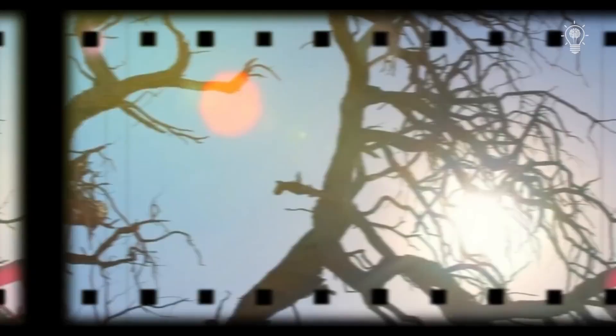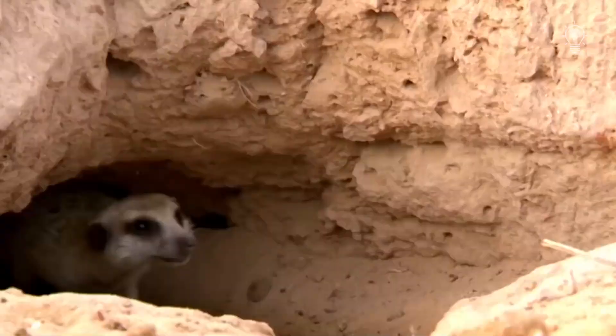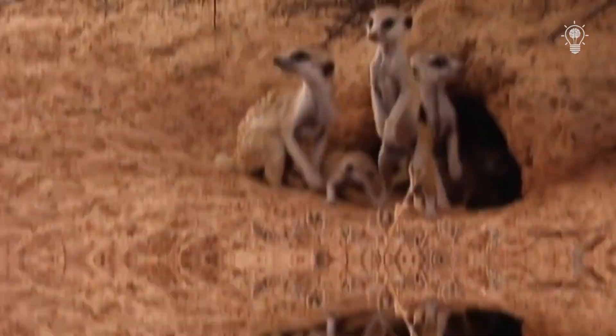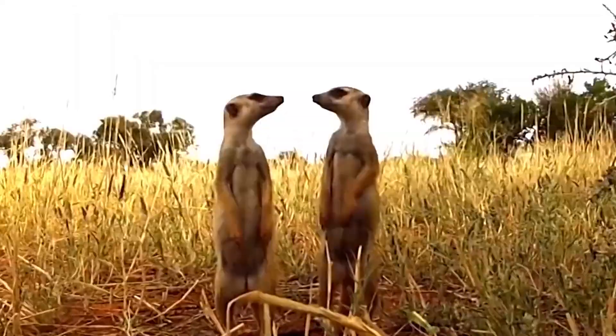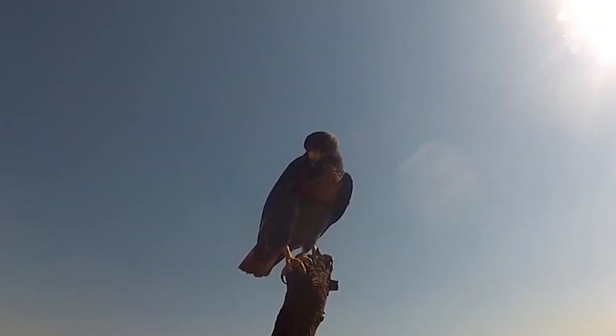The African Kalahari Desert is an ideal habitat for meerkats. After all, it's easiest to dig holes in the sand, since the holes play the role of dwelling and shelter. The burrow depth can be up to two meters. The dwelling is also equipped with many emergency entrances, because the modest size makes the meerkat an attractive target for many local predators. Therefore, safety comes first.